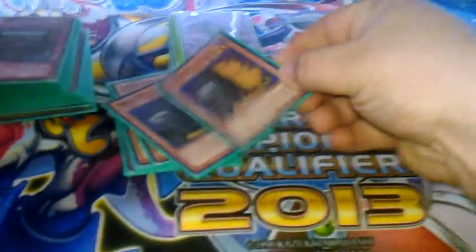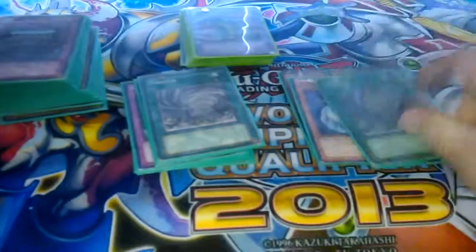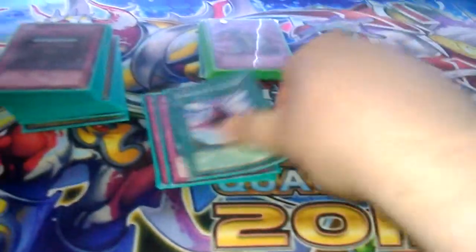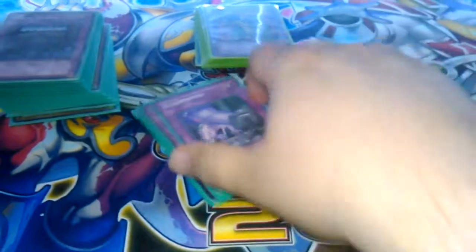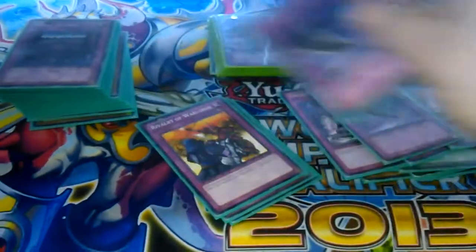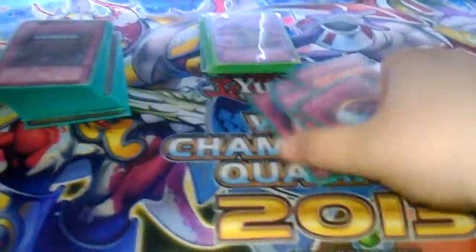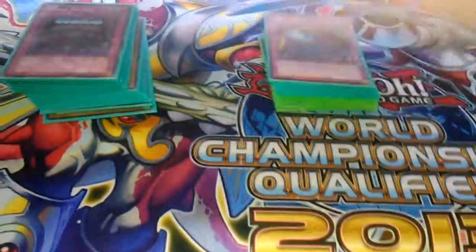Your side deck — this is undefined as well. Two Maxx C, two Cyber Dragons, two Twisters, a D-Fissure, three copies of Overworked, two Black Horn of Heaven, two Rivalry of Warlords, and a Soldier. Comment, rate, subscribe and tell me what you guys think. Peace.